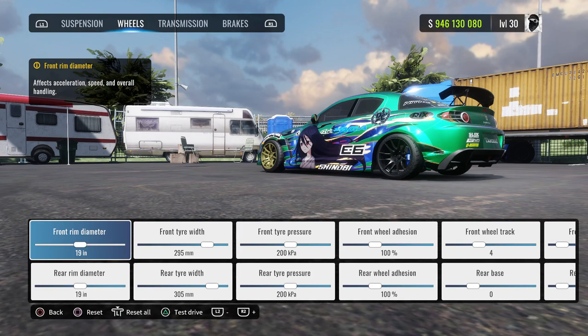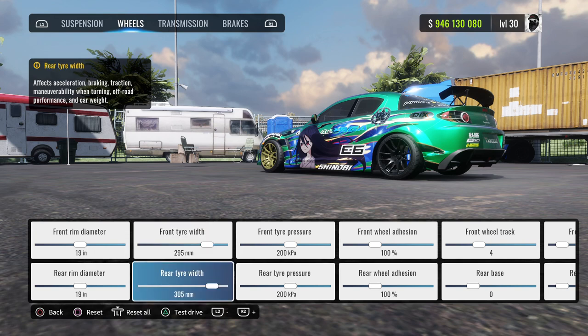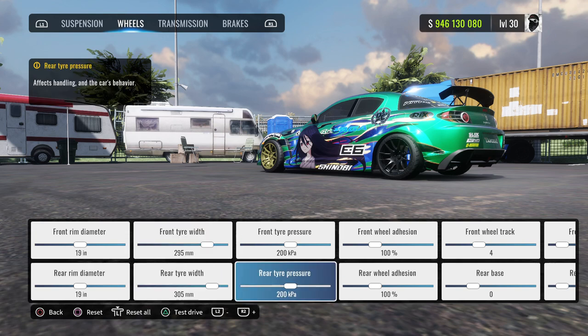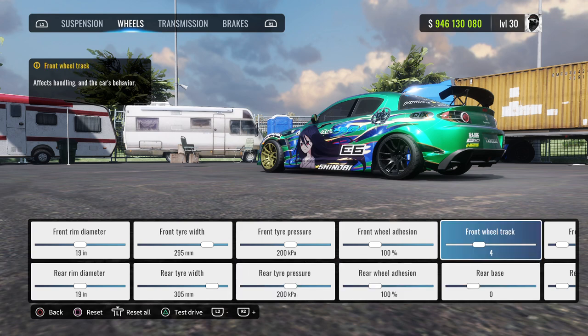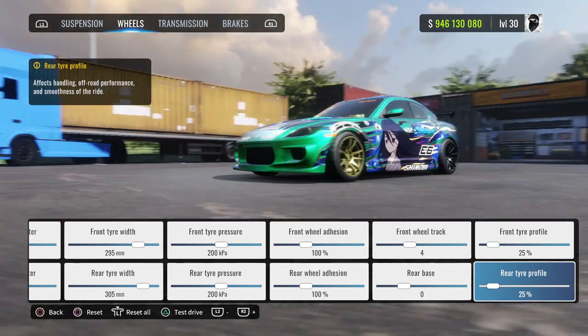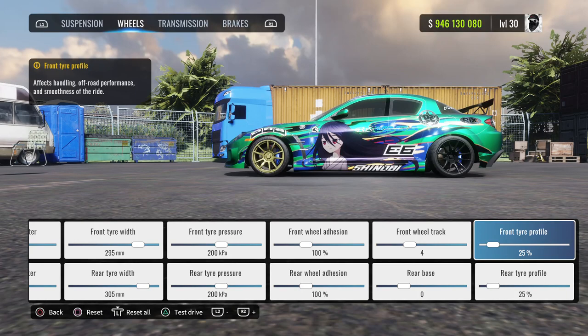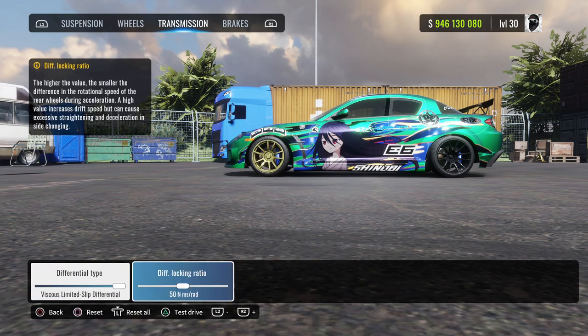Your front and rear rim diameter: 19 inches. Your front tire width: 295 millimeters. Your rear tire width: 305 millimeters. Your front and rear tire pressures will be 200. Your front and rear wheel adhesion will be 100. Your front wheel track is going to be at 4, rear base zeroed out. Your front and rear tire profile: 25%. Your differential type is going to be viscous, with a diff-locking ratio of 50.